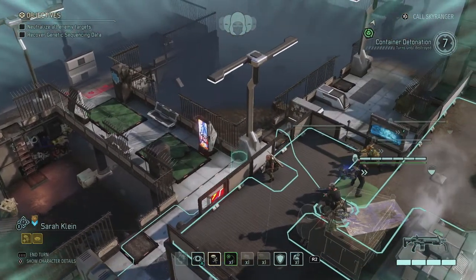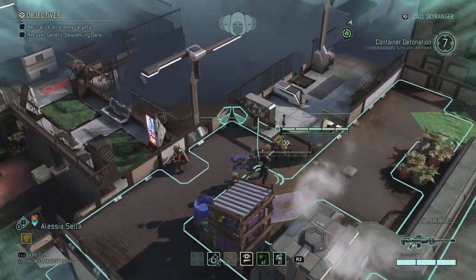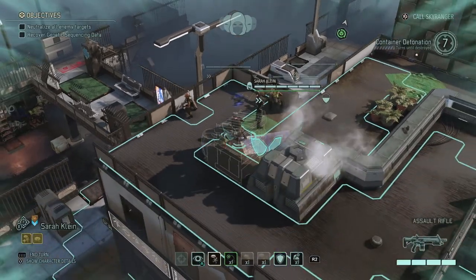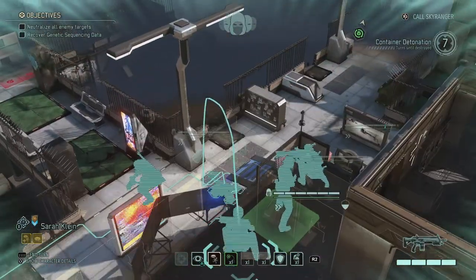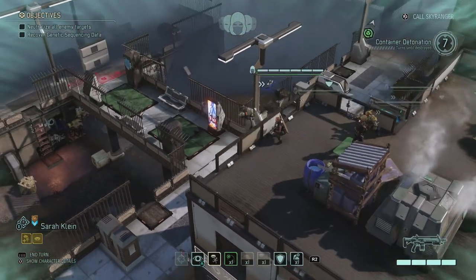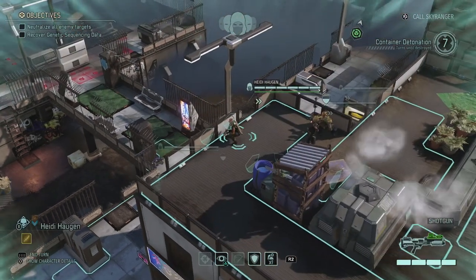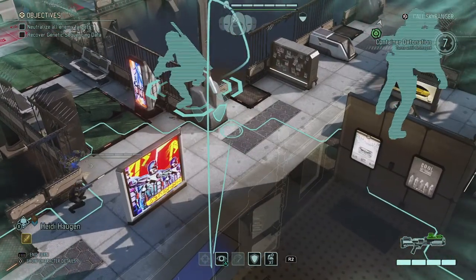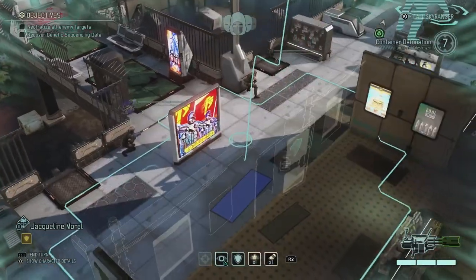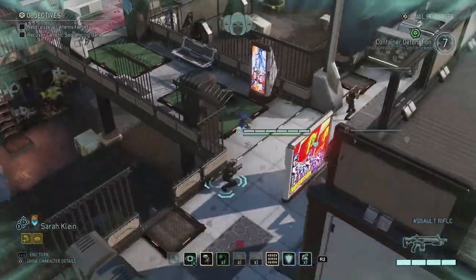There's a dark event coming where we're going to actually lose the ability to conceal on normal missions, so that's going to be annoying. We have seven turns for this because otherwise the container is destroyed automatically. So even though we are in concealment, we need to head down as quickly as possible. Let's take a look in the sewers to see if there is absolutely nobody around before we head in. This is supposed to be an easy mission, so I'm thinking about six to seven aliens.